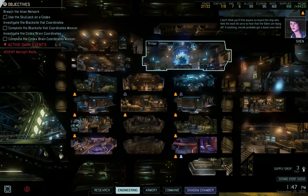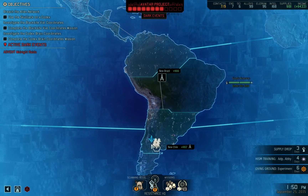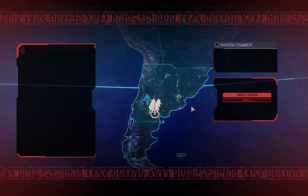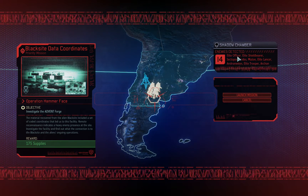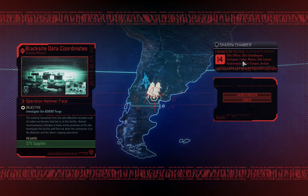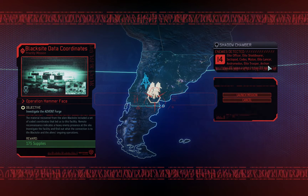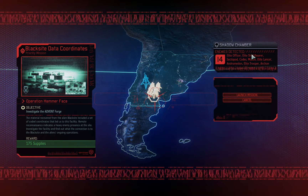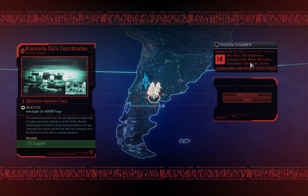I don't think you'll find anyone on board this ship who feels the least bit sorry to hear the elders are — yeah, yeah, whatever. Okay. Let's head to the black site. So who's here? Fourteen enemies. There's Elite Officer, Elite Shield Bearer, Sector Pod, Codex, Muton, Elite Lancer, Andromedon, Elite Trooper, and Archon. That's not fourteen, is it? There's got to be more. One, two, three, four, five, six, seven, eight, nine — plus some other dudes.